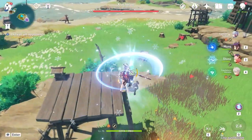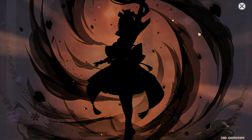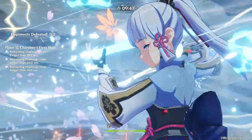But I failed Ayaka's 50-50 to my fourth Kuchin copy, couldn't pull a Mist Splitter, and had to drag myself all the way to Hard Pity Guaranteed to retrieve one singular Ayaka — C0 Ayaka.